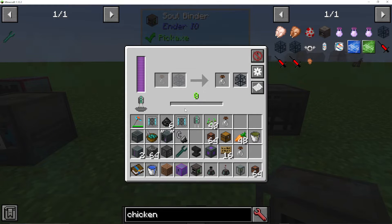The first thing we're going to look at is how the machine works. We're going to put our capacitor in. We can actually pipe in Liquid XP, or you can use it from the player, and I'll be showing you that shortly.